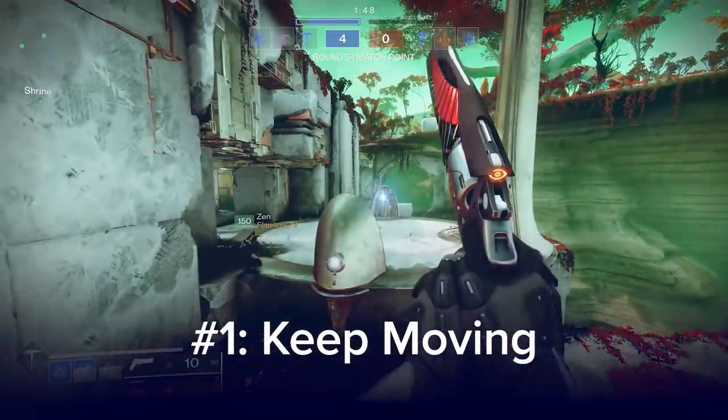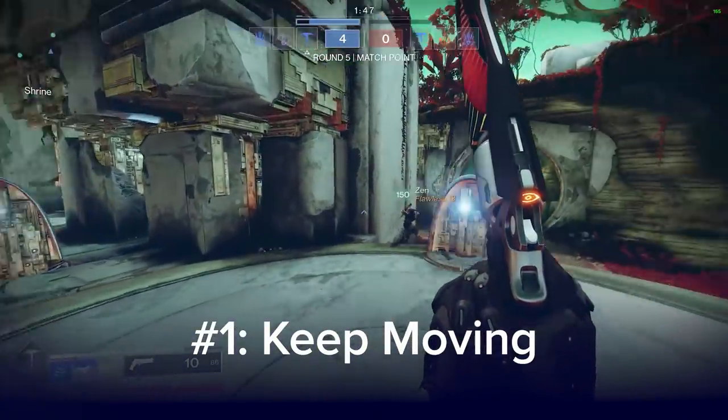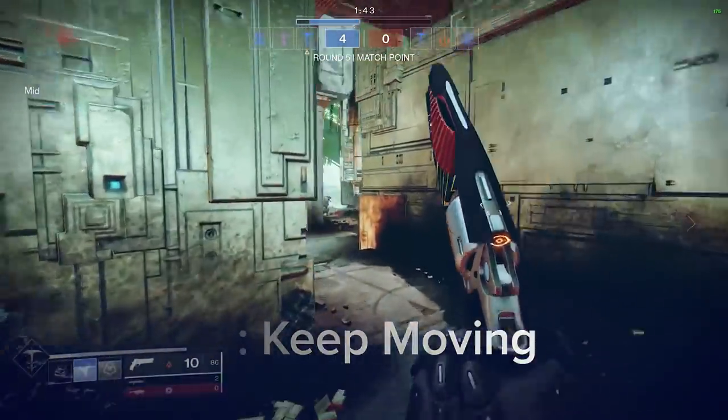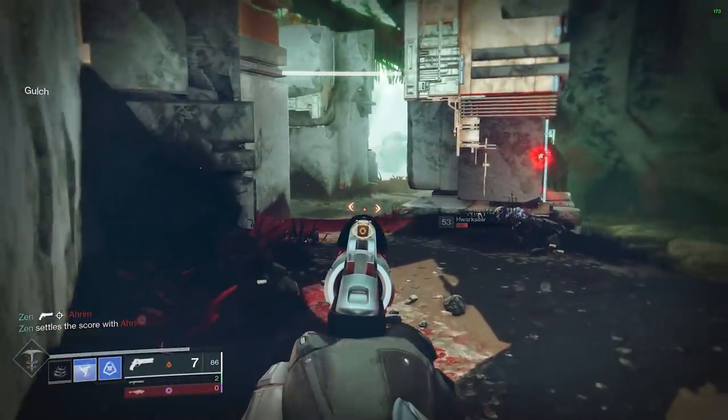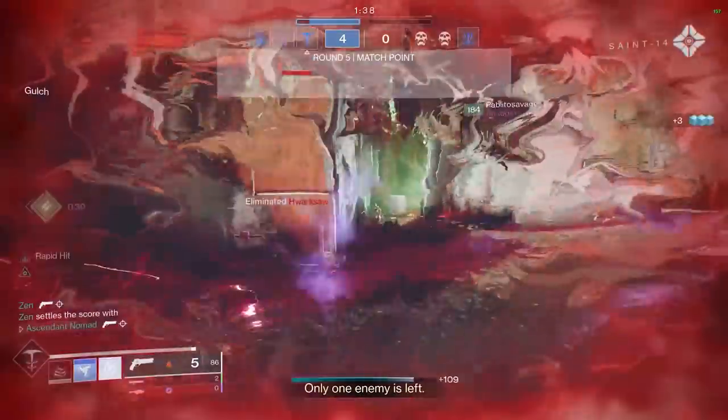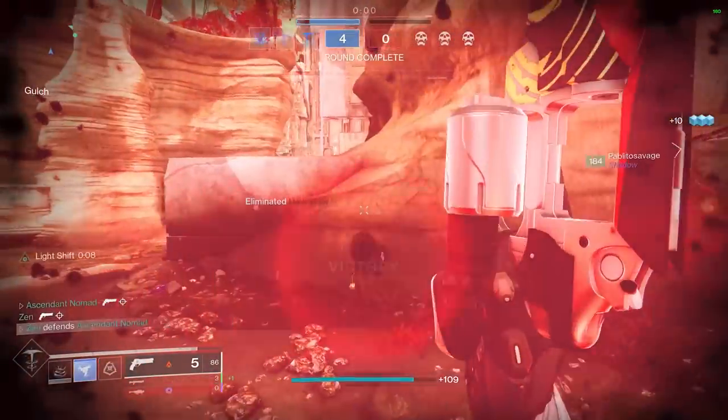Number 1. Endless is a map of many straight lanes that are quick to move between. Teams with good rotation and spatial awareness will come out on top here. Don't stay in one spot for too long — you will 100% get pinched and someone will go down.